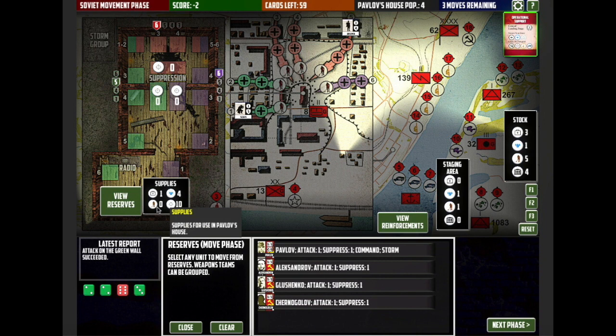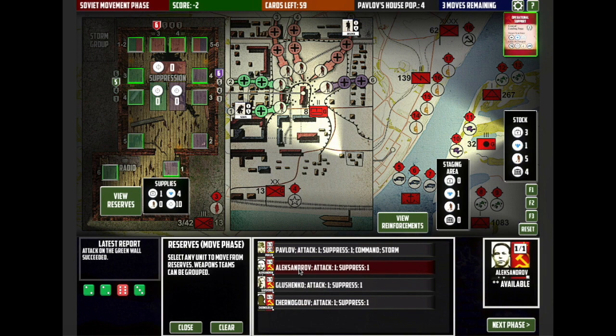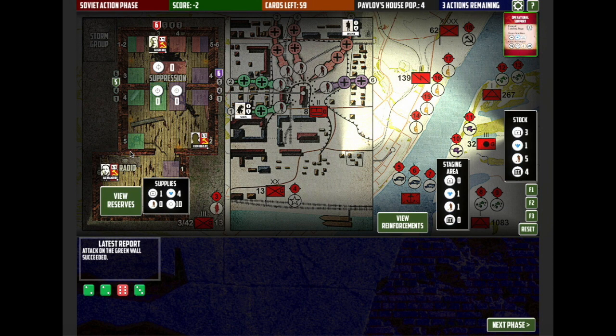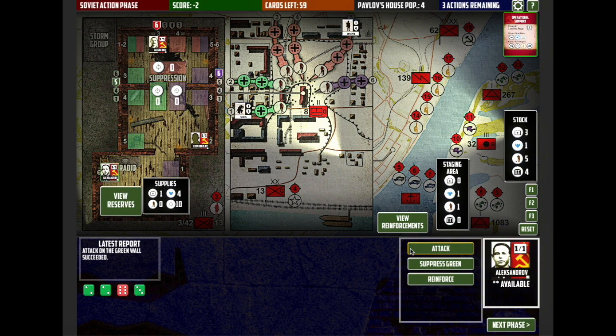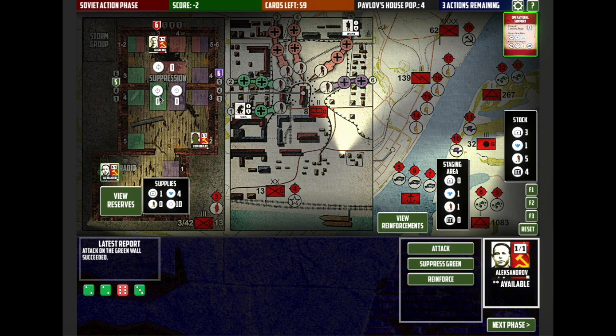So now it's the movement phase. I'm going to move three units out of reserves to Pavlov's house — from reserves to our combat locations. I'm going to move one over to the radio space, one on the red wall, one on the green wall, and one on the purple wall just to cover all of the bases. The unit on the green wall can attack this green track scout — it's got a five defence which means it's going to be quite a difficult hit, but it's probably worth a go.